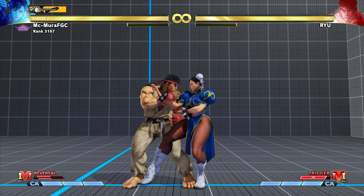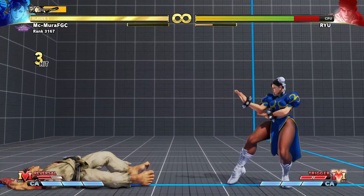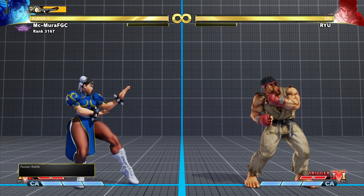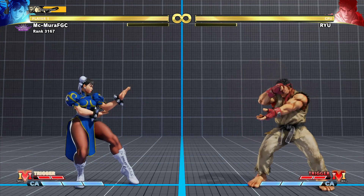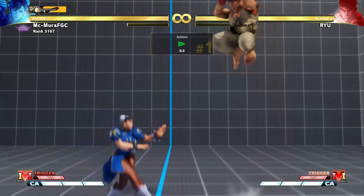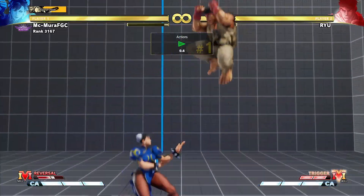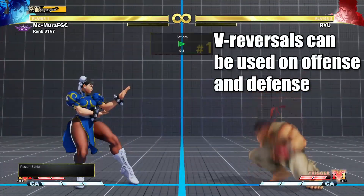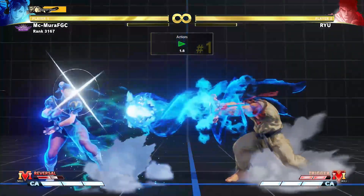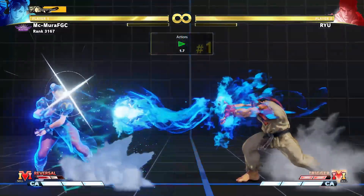You can combine all three elements to build a ton of V-gauge — for example, with Chun-Li this combo lets you build a large amount of gauge. Now, are there other ways to spend that bar besides activating V-trigger? Yes — there are two others. You can use it on V-reversals, which is essentially an alpha counter to push the opponent away on block. Or you can use it on the V-shift, which is a pseudo-dodge mechanic.